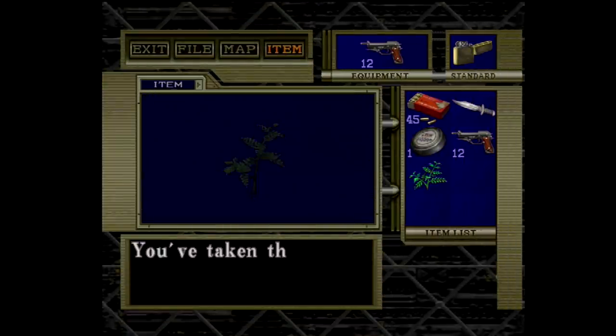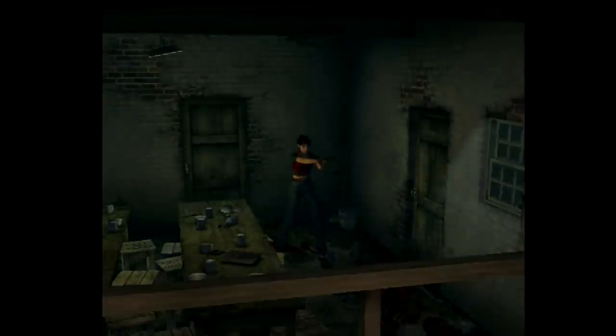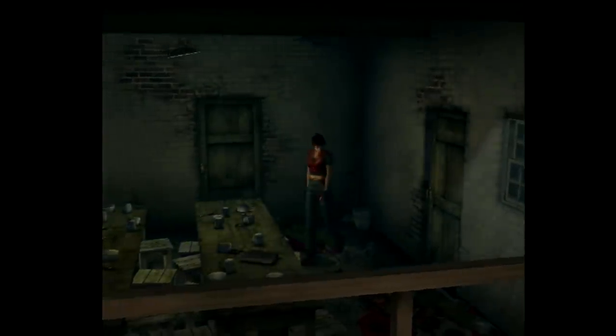The biggest and most important of these were the 3D polygon environments. While the first three games had been constrained to just 2D pre-rendered assets, Code Veronica had sweeping camera angles that followed you around the area and featured tons of nice effects that brought everything to life. It really was an improvement on a grand scale and a great showpiece for the Dreamcast itself. Fortunately, it wasn't just a looker but had the same great content and gameplay we had come to enjoy from the first three games.